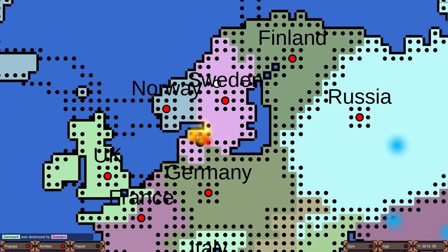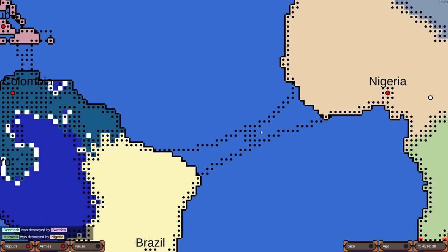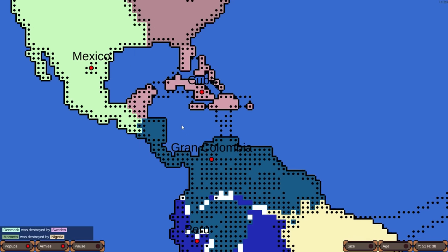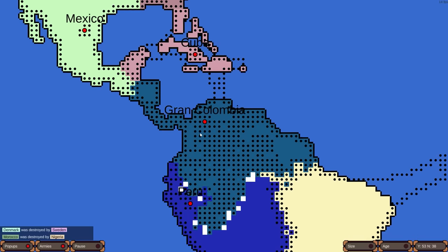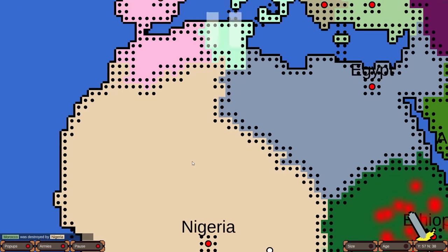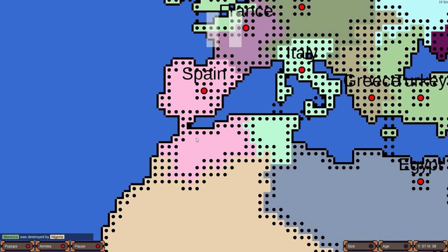The first casualty has happened: Denmark destroyed by Sweden. That's not going to make them too happy. There's also an invasion point that Nigeria can do against Brazil. Cuba got a little bit of the Yucatan Peninsula and might be able to invade Gran Colombia, who is very distracted. Gran Colombia is getting really close to the Peruvian capital. Morocco was destroyed by Nigeria — looks like Spain might have helped a little. These AI simulators always somewhat match what happened in reality.